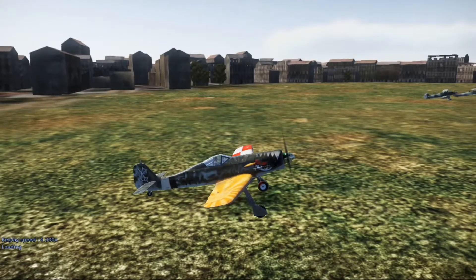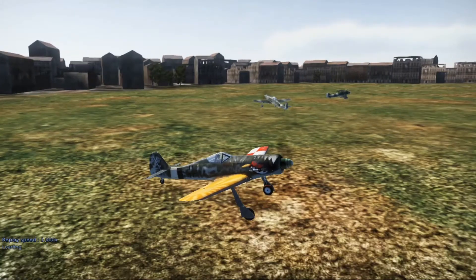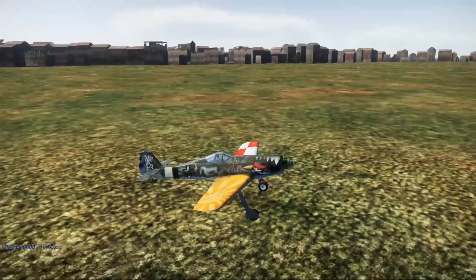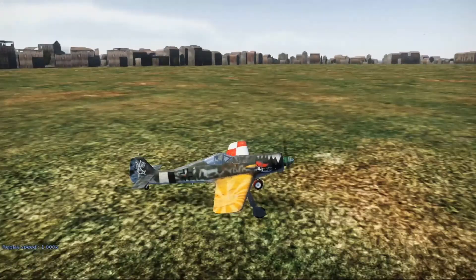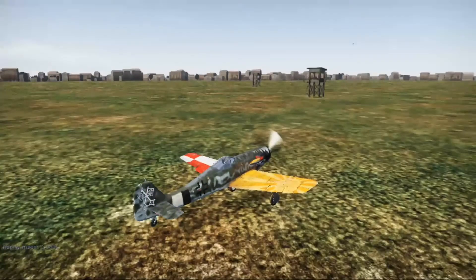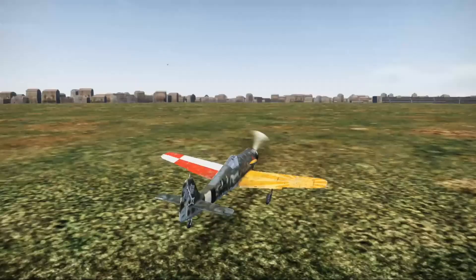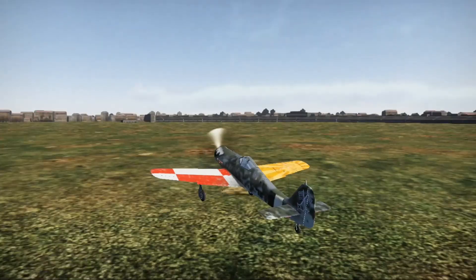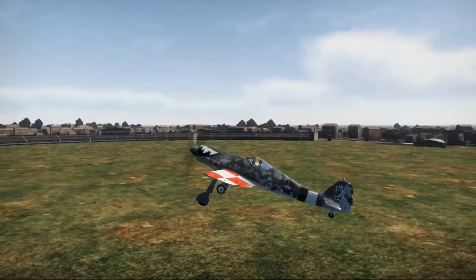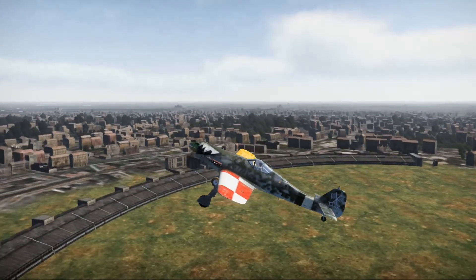Hello everyone, this is Tony here for the Civ Sim Channel, welcoming you to another exciting historical battle for War Thunder by Gaijin Entertainment. Here I'm taking up the Focke-Wulf 190A, the premium version, hence why it's got all the extra decals. Usually you're limited to only two decals, but this one has four, because when you buy certain premium aircraft you get golden eagles with specials.